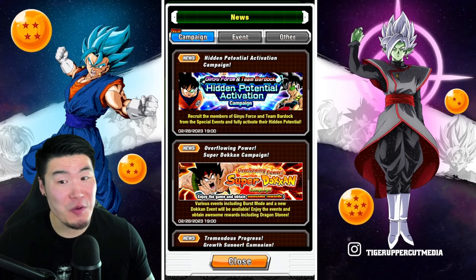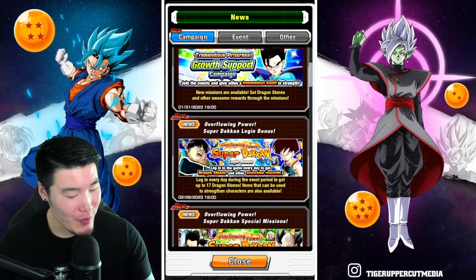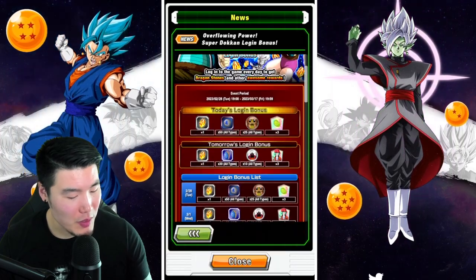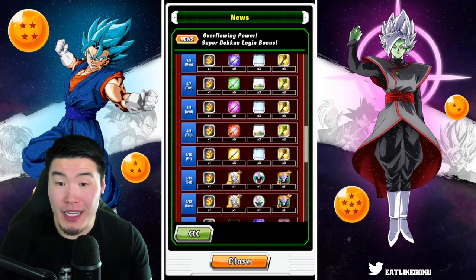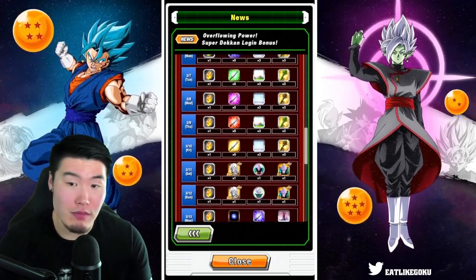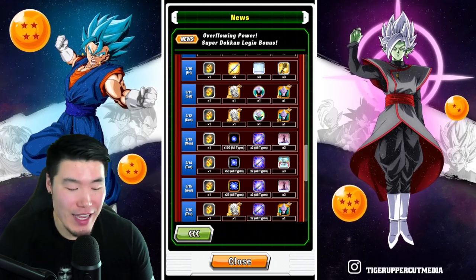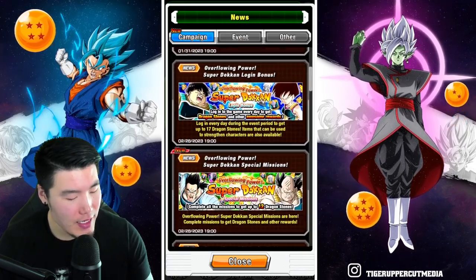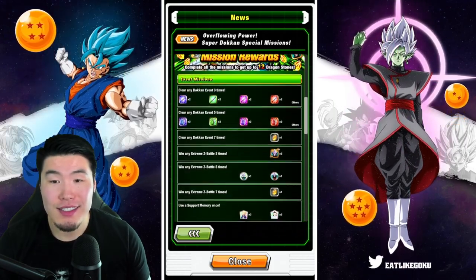Then we have the login bonus — one stone per day — a few other items: some training items, some keys, target statues, the standard stuff. And special missions where you get up to 12 dragon stones. So that's pretty cool.